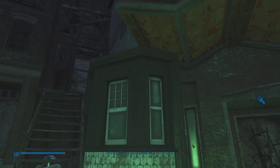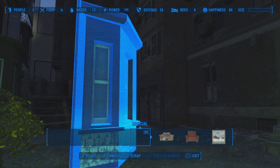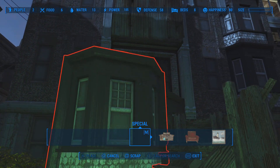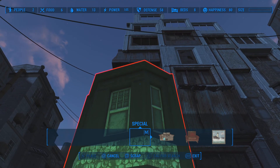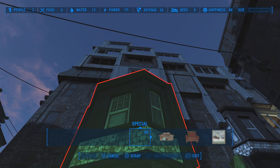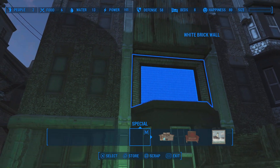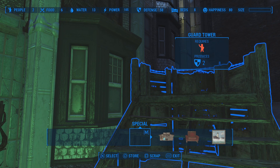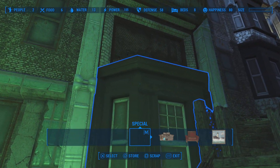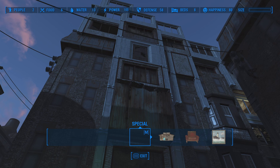Well, this is one of the bay windows from the building. Because with Scrap That Settlement and Scrap That Commonwealth, you can do things like take things apart and reuse them. This one was up there somewhere, and I managed to reinstate it lower down in a position more in keeping with my architecture.